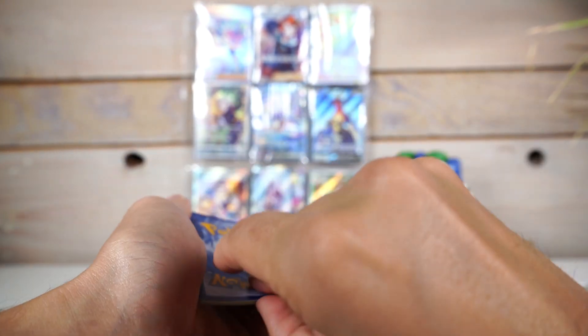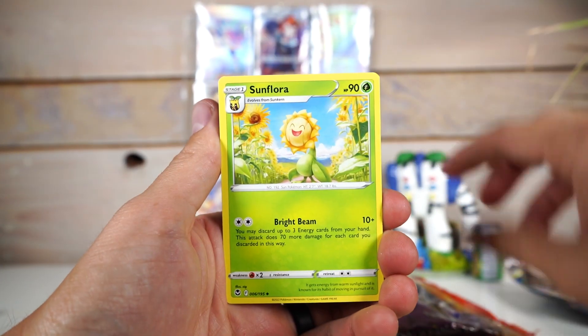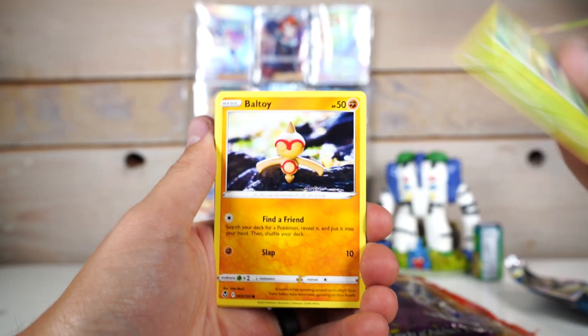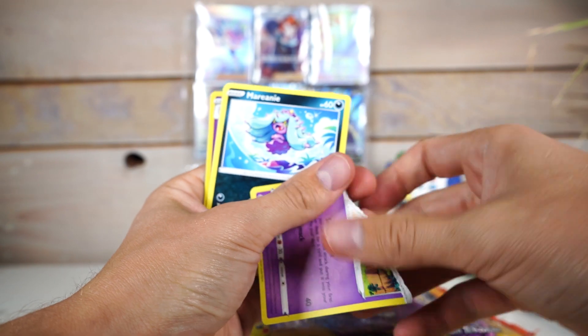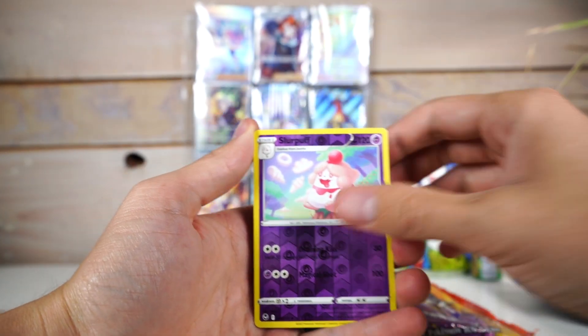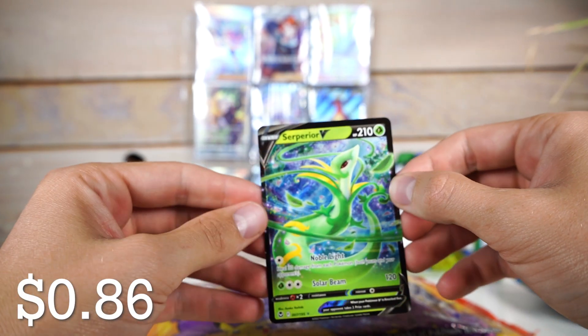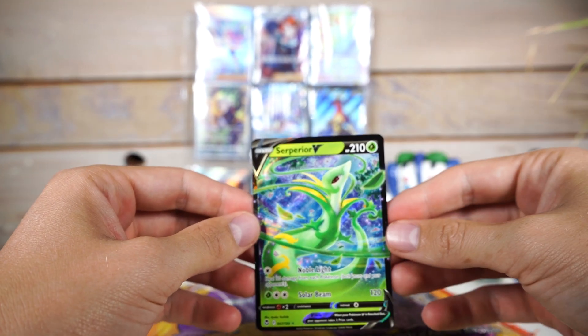It's not like I do this almost every day — well, I do it almost every day though. Sunflora and Sun Kern right now. Oh, that one put up a little bit of a fight there, low-key. That's just a V, but it kind of looks nice. Congrats, gamer! Superior.